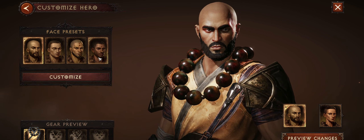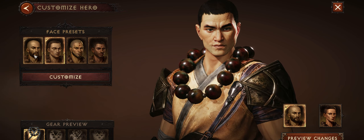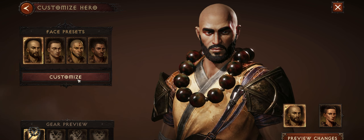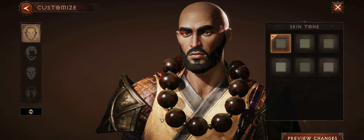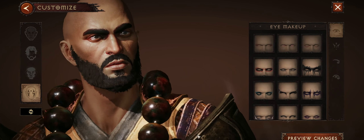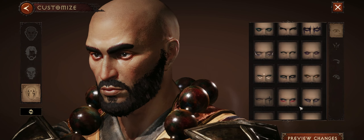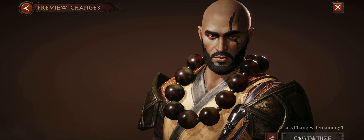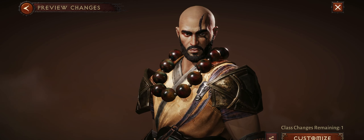Which one should we choose? This, this, or this? I think we should go bold — bold is the way. Honestly, I don't want to make any major changes. Maybe we can add some marks on his face. Yeah, I think we can leave it like this.